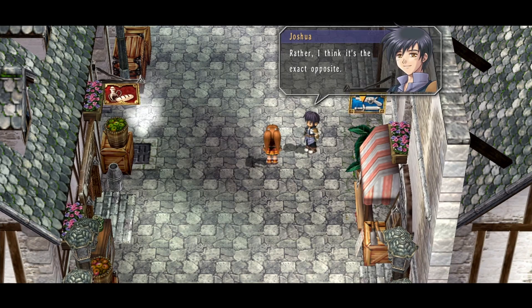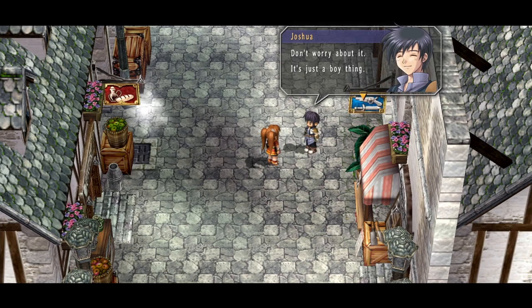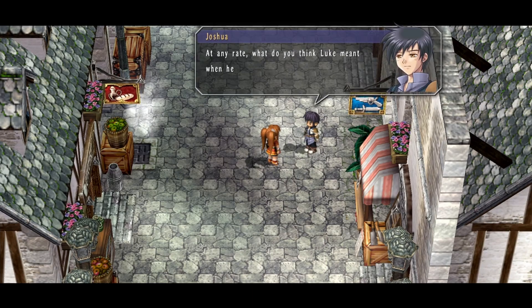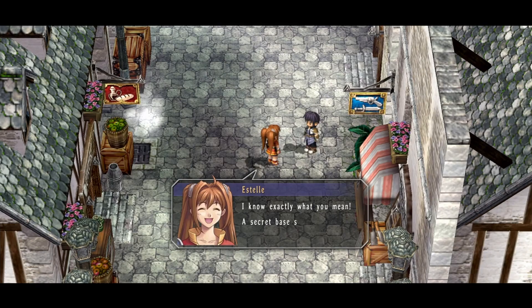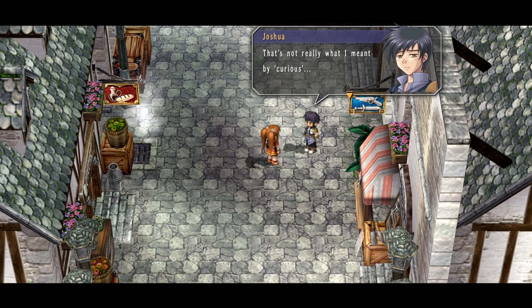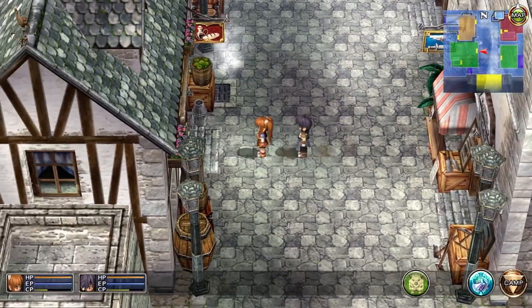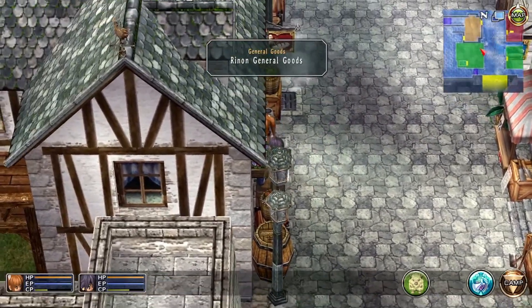That boy Luke — he's always trying to pick a fight with me. I wonder if he just plain hates me or something. Rather, I think it's the exact opposite. What do you mean by that? Don't worry about it, it's just a boy thing. What do you think Luke meant when he said 'secret base'? I don't know why but somehow it makes me curious. I know exactly what you mean — a secret base sounds really intriguing. The pure heart of a young child can be so inspiring at times. Well, we'll worry about that later — let's go back to the general goods store and get our newspaper.